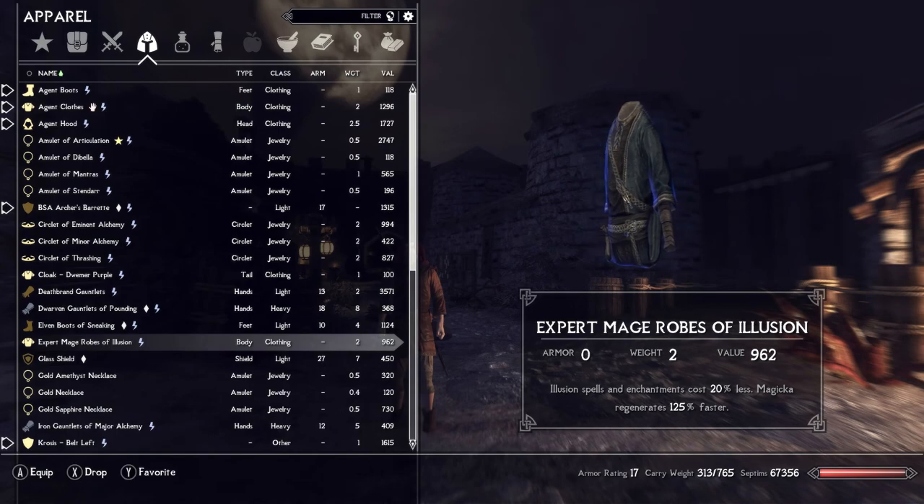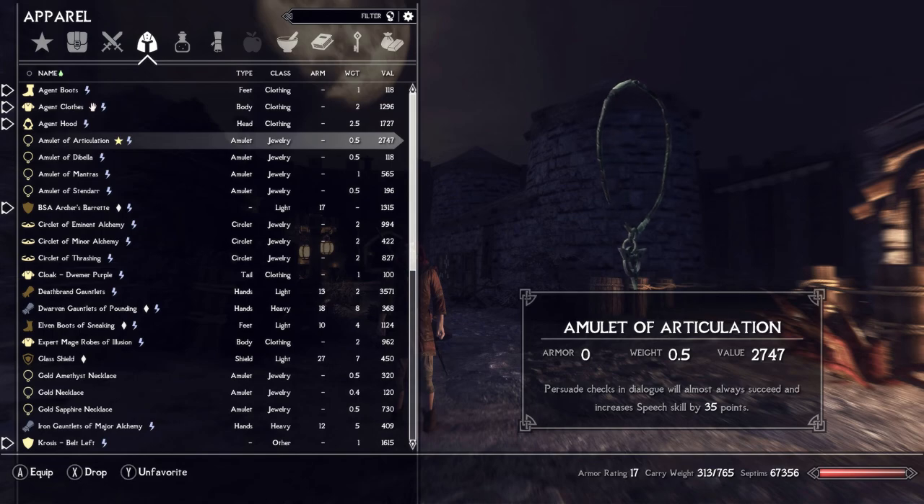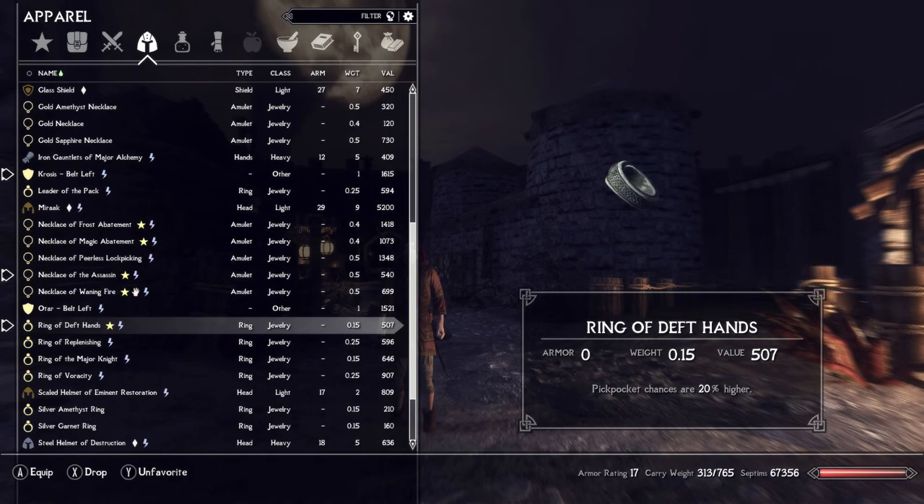Robes of Illusion can be purchased from wizards and clothing vendors across Skyrim. They are leveled from novice to master, each having a stronger enchantment to reduce the cost of illusion spells, and all levels regenerate magicka 150% faster. The Amulet of Articulation will give a boost to persuasion as well as the Speechcraft skill. You may also want to grab a Ring of Fortified Pickpocket — it always helps to have a little extra pickpocket skill, especially early in the game.